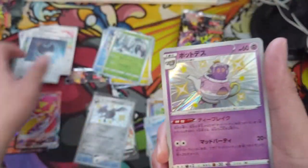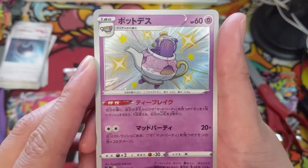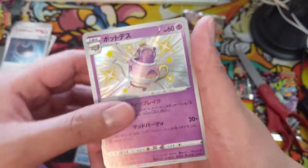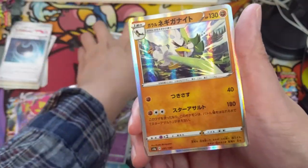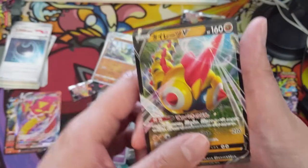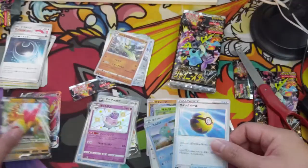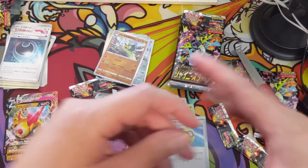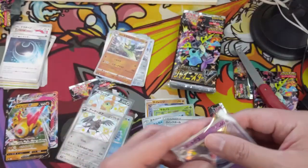I feel like it's not too different, especially for a shiny — the Mad Party Zamazenta. Phalanx into Special Energy, Quick Ball — I like it. So that is regular shiny number two already.